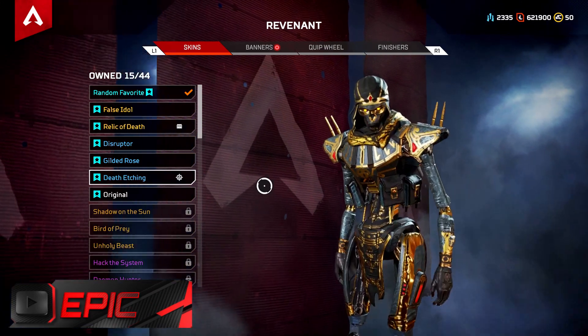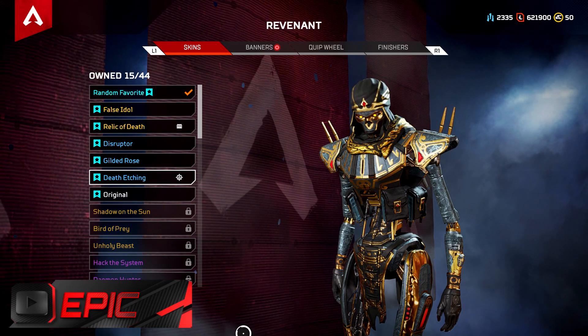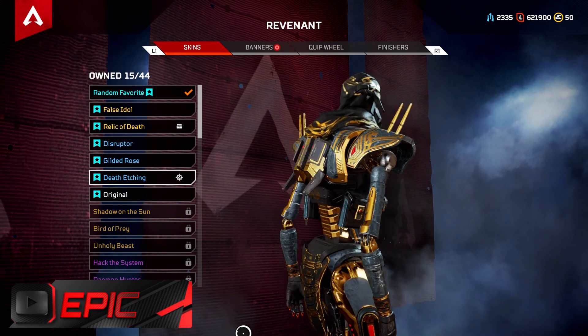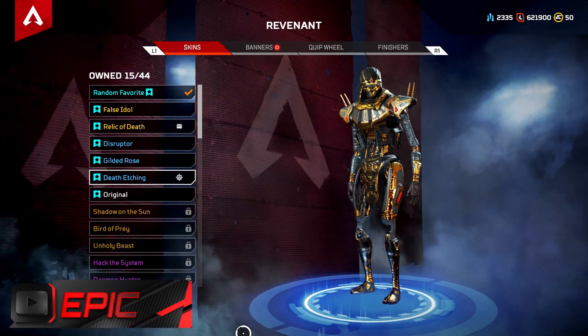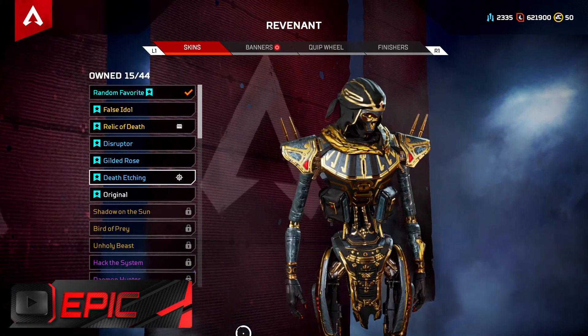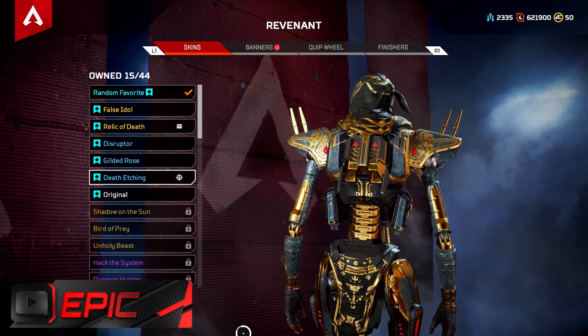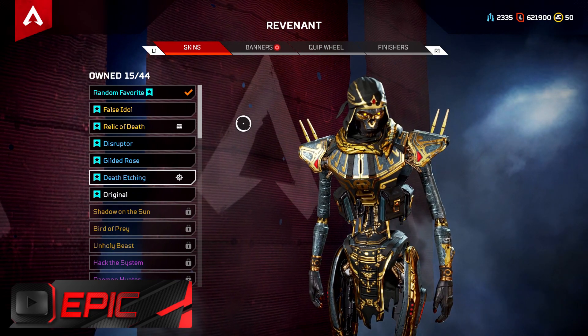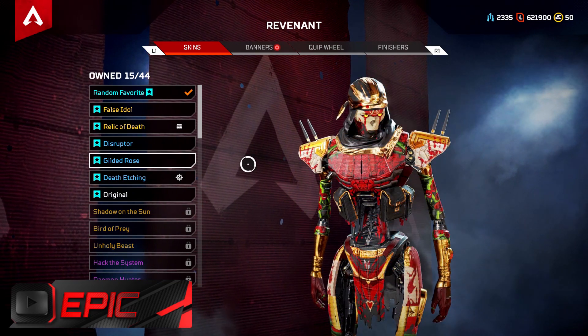Moving on to the epic category guys, we have Death Itching. This was a Twitch Prime skin. It is amazing, beautiful — one of the most epic skins for Revenant. So unique. The gold and the darkness in this skin make it just such an amazing skin.